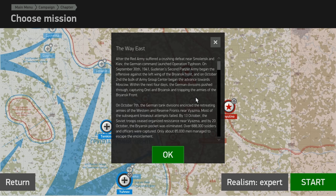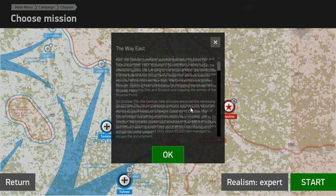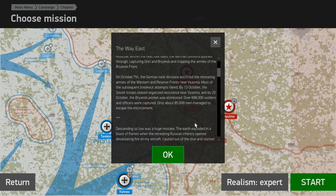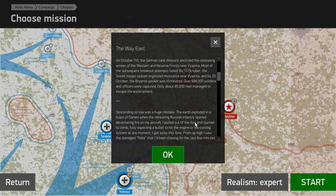My pronunciation here is going to be awful and I apologise for it. On October 2nd, the bulk of Army Group Centre began to advance towards Moscow. Within the next four days, German divisions pushed through, capturing Orel and Bryansk and trapping the armies of the Bryansk front. On October 7th, German tank divisions encircled the retreating armies. Most breakout attempts failed. By the 13th of October, Soviet troops ceased organised resistance, and by the 20th of October, the Bryansk pocket was eliminated. Over 688,000 soldiers and officers were captured; only about 85,000 men managed to escape the encirclement.